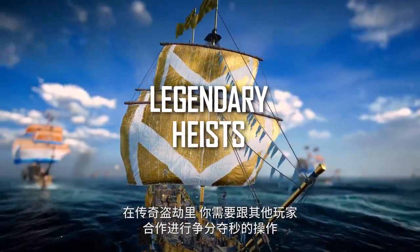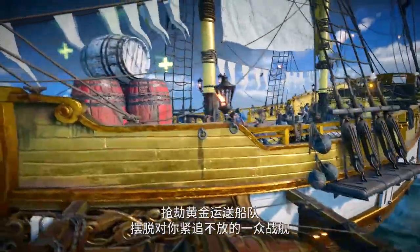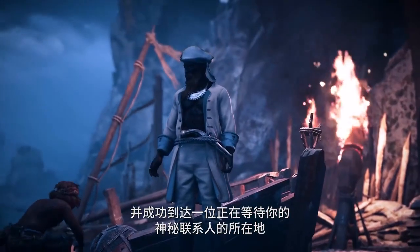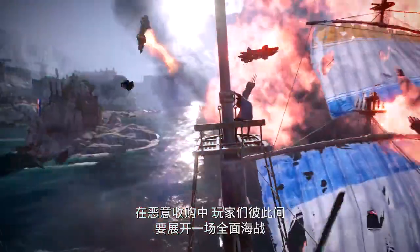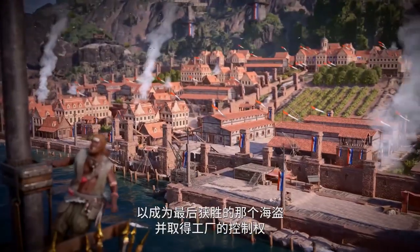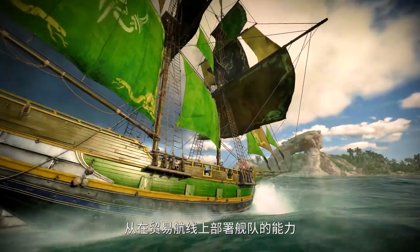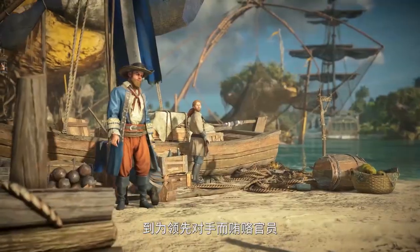In legendary heists, you'll need to work with other players in a race against time — drop a golden convoy, survive a horde of warships coming after you, and make it to a location where a mysterious contact awaits. In hostile takeovers, you'll fight each other in full-on naval warfare to be the last pirate standing and seize control of a manufactory. At post-launch, we will introduce new end-game features each season, from the ability to assign fleets or ships to your trade routes to bribing corrupt officials for an edge over your rivals.